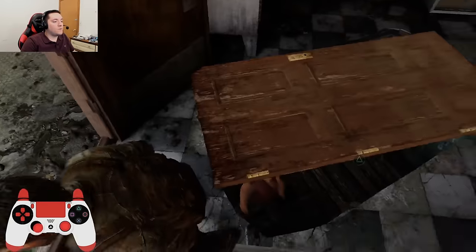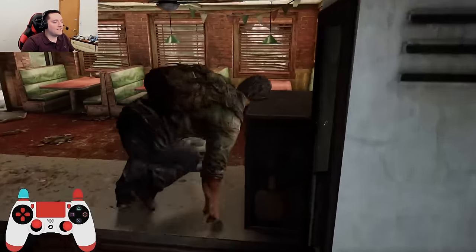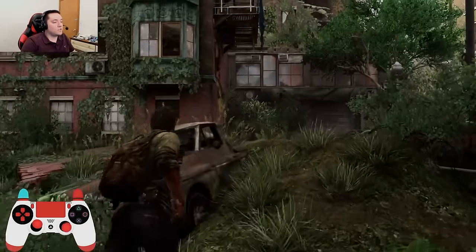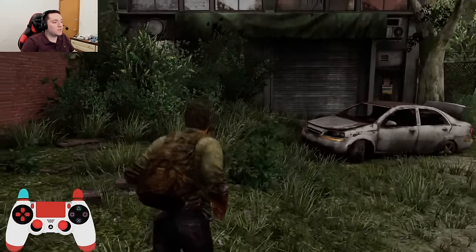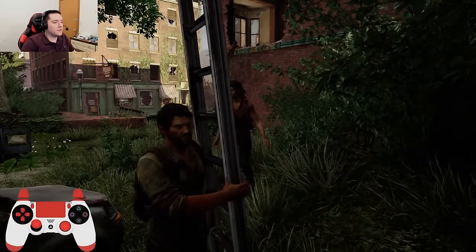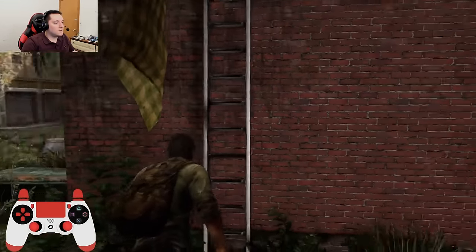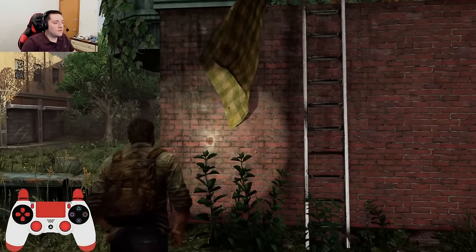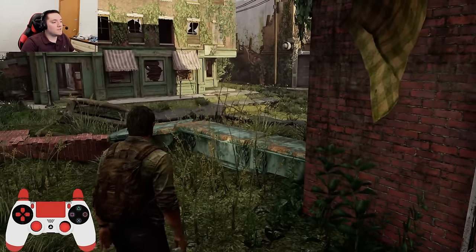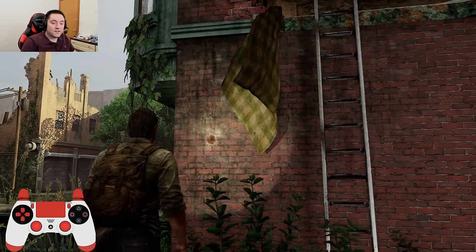It places us right back here. There are no checkpoints from this point forward — I'm on Grounded; maybe there's a checkpoint on Easy. The music isn't playing, the dialogue that's supposed to happen isn't doing anything. Game's busted. Maybe there's a potential glitch there for Easy Mode — for Any%. I don't feel like playing around with it. But what a way to start the video, right? Just a stupid little glitch. Let's move on to the next one.